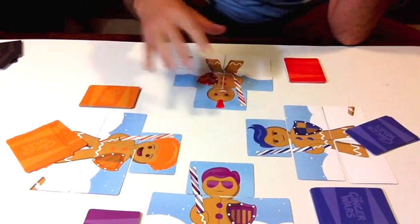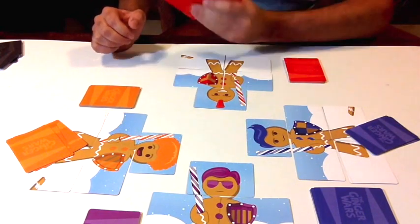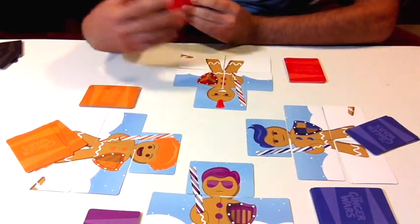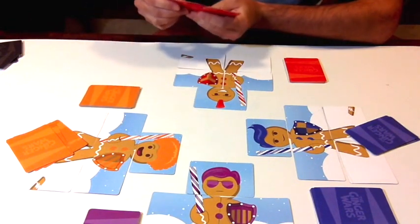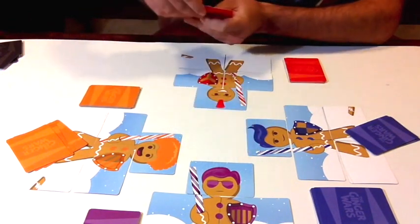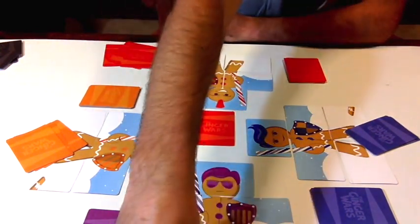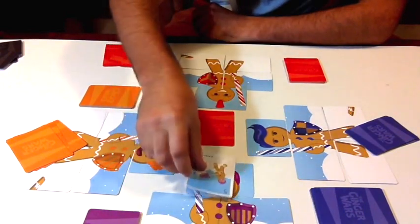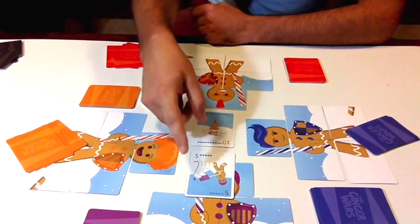Here we have a setup of a four-player game — this game is up to six players. On your turn, you'd pick someone at the table to attack and put out your attack card. I'm playing as the red player and I'm going to attack the purple guy. So I put down my card, purple puts down anything and reveals his card — he's defending with a five and I attacked with a ten, so I win.